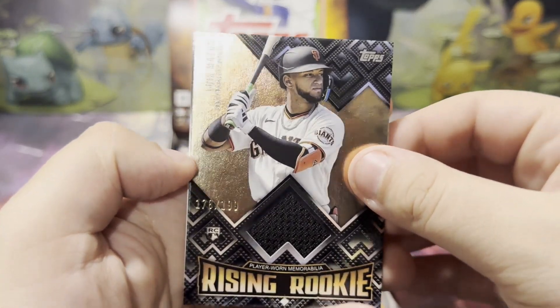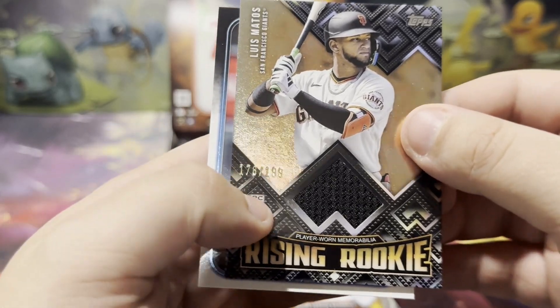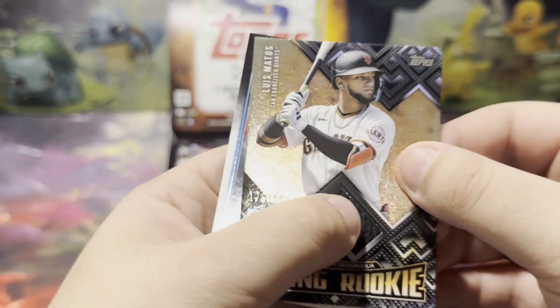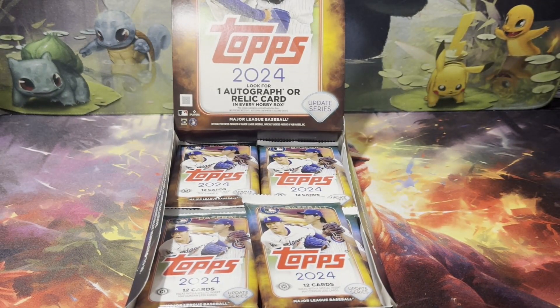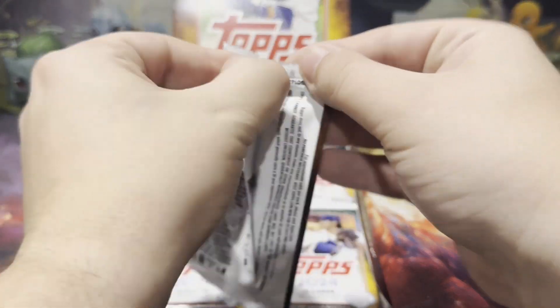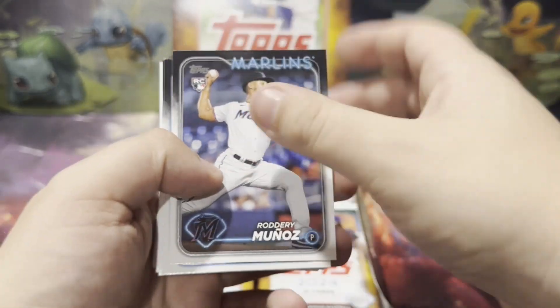We have a Luis Matos Rising Rookie Player War memorabilia, number 178 of 199 Chrome. Back-to-back boxes where we get our hit kind of early — a little unfortunate. We'll have to wait and test speed through the rest of that point now — we're not looking for anything specific beyond Rubble and Crew.